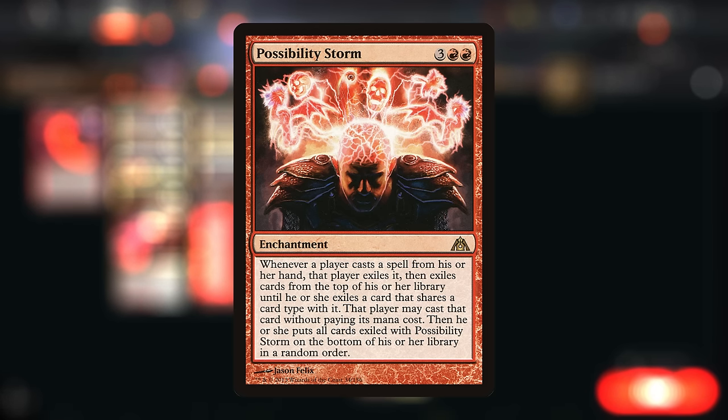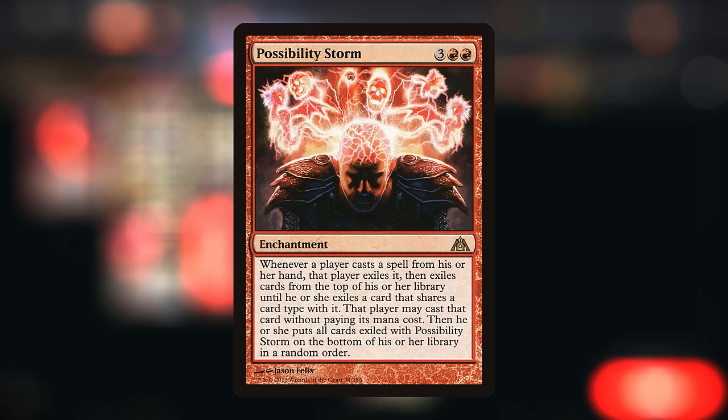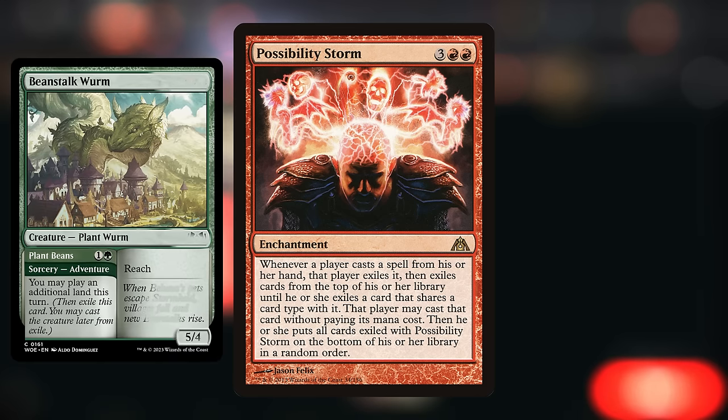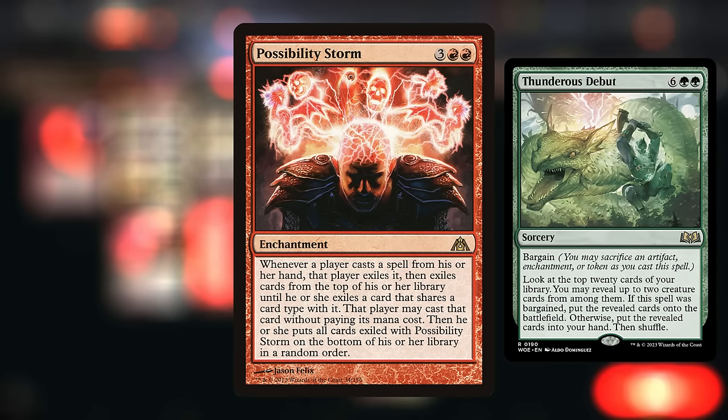This card has been added pretty recently to Arena — a five-mana enchantment with a very weird effect. Whenever a player casts a spell from their hand, that player exiles it and then exiles cards from the top of their library until they exile a card that shares a card type with it. Then that player may cast that card without paying its mana cost, and the rest goes back on the bottom in a random order. So when played normally, Possibility Storm will randomize the outcome of any spell cast, both ours and the opponent's. You could set up a combo with adventure creatures that have a sorcery attached, where the only sorcery is some big expensive win condition.